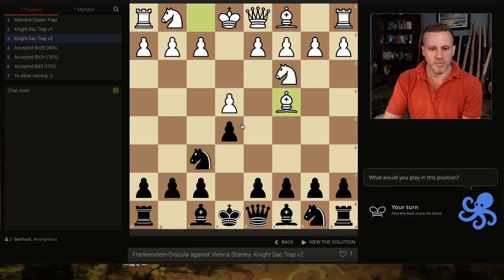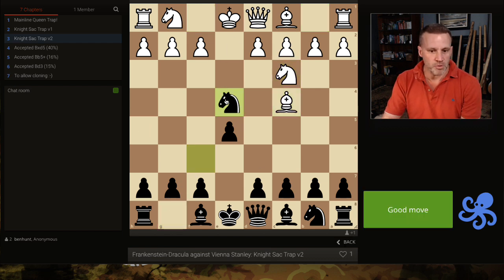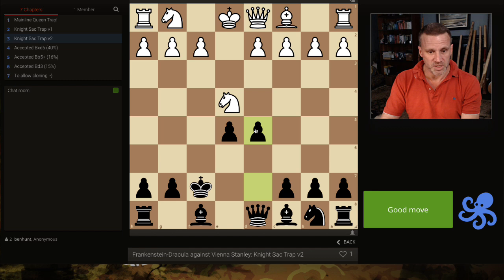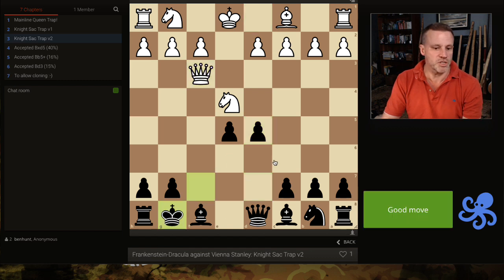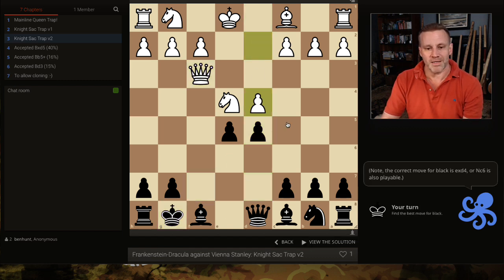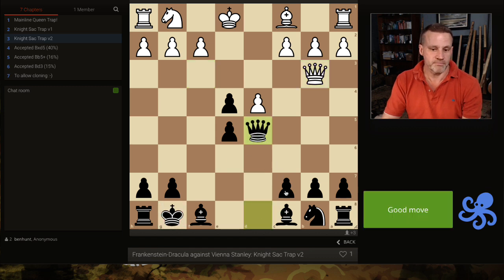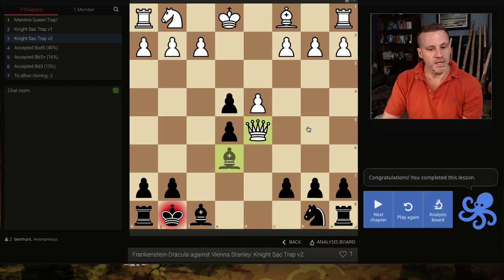Here's another variation: Vienna style, Falkbeer, Stanley — grab the pawn, they come in, grab the center, queen comes out, we drop back to g8. Now here again it looks like a free knight, but it ain't, because queen here and the only options we've got are to block twice, but then we get checkmated. That's all you need to watch out for really.